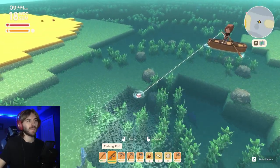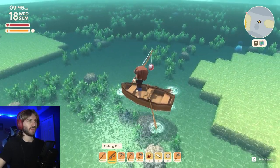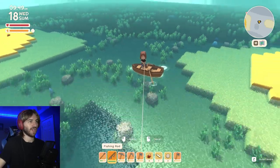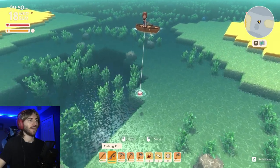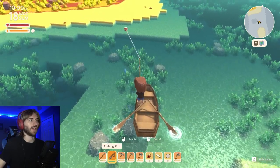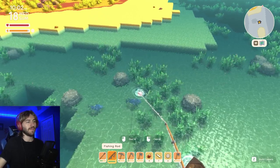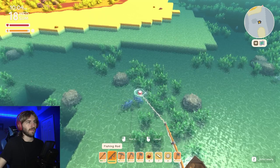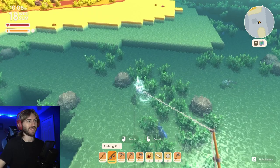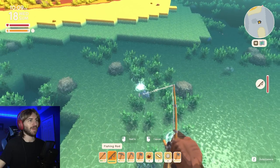You hold your mouse to reel in your rod. Another thing you can do is while you're holding the mouse, you can rotate it using the A and S keys — you kind of change the direction of where you want to cast your rod. Obviously you want to cast your rod where there's going to be a fish. We got a little fish right here!